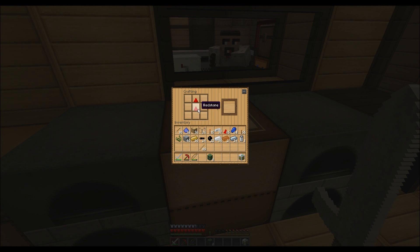We might actually do a lava one as well — we've got a pair of lava. We'll have to watch our step because there's actually a volcano over there, so we might actually use that.